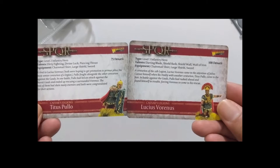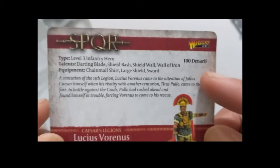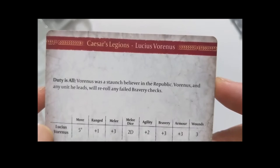Next up we have Titus Pullo and Lucius Vorenus, most famous from the TV show Rome. Lucius Vorenus is a 100-denarii Level 3 inventory hero with a very cool looking figure — he looks every bit the centurion he should be. His special ability is 'Duty Is All': Vorenus was a staunch believer in the Republic, so Vorenus and any units he leads will re-roll any failed bravery checks.